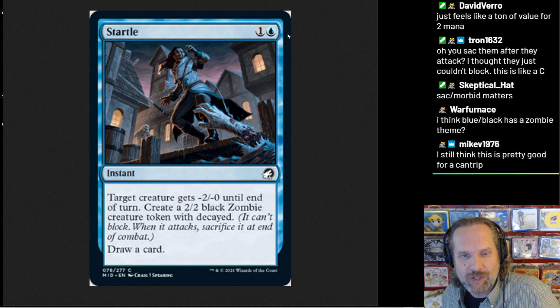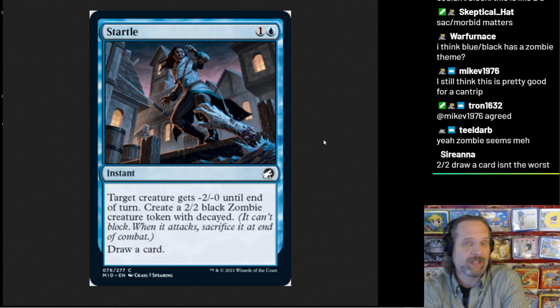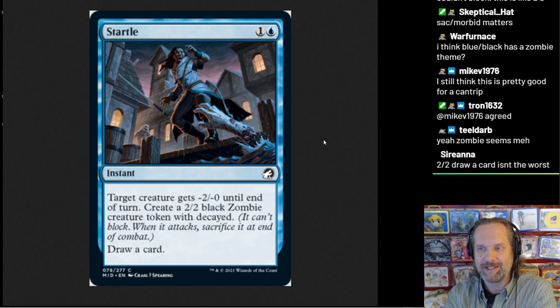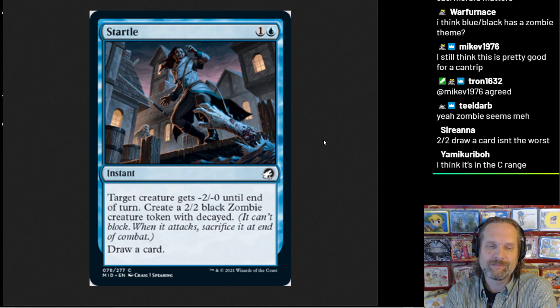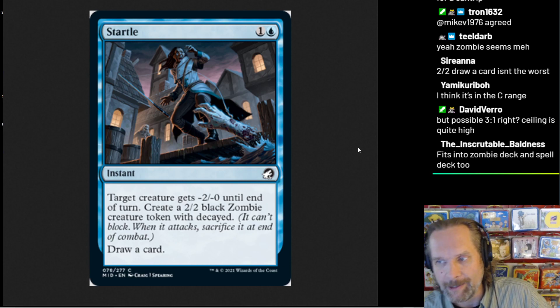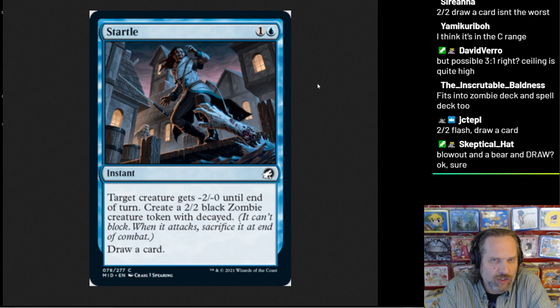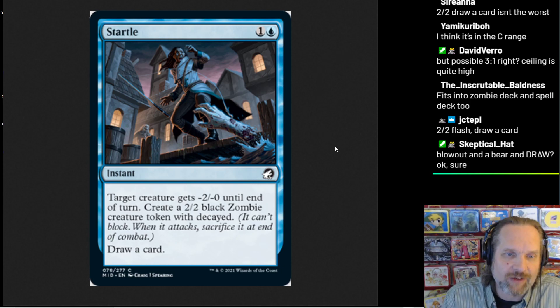I don't know how good it's going to be yet, until I understand what I'm doing with zombie tokens besides attacking with them. These types of effects have tended to underperform, although minus two is a bit of a magic number for that — when it's minus one, that barely does anything. If it just created a regular black zombie creature token, this would be one of the better blue commons we've ever seen — minus two their thing, create a zombie token that blocks it and eats it, get an extra card. You'd be looking at a three-for-one for two mana. But it's not that. I do think it's in the C-range and potentially has more to do if zombies, sacrificing, and death matter.